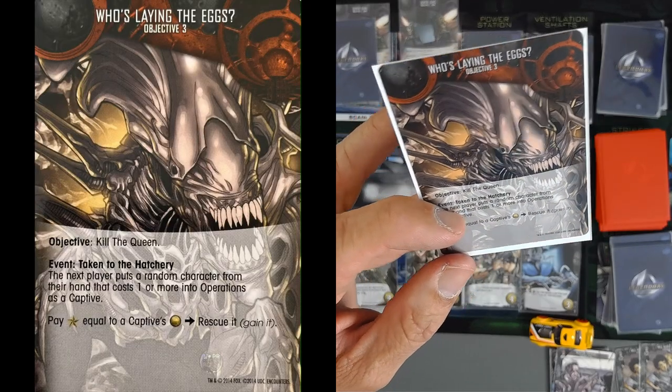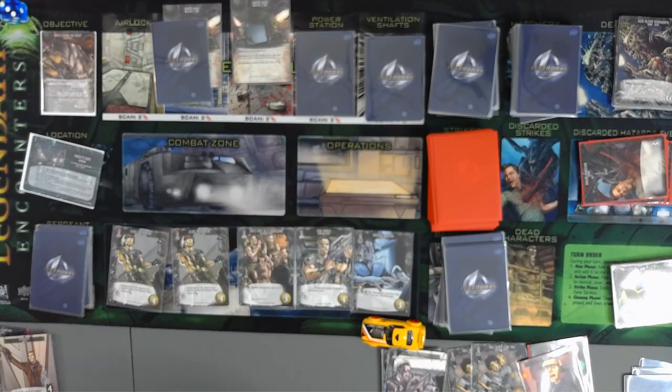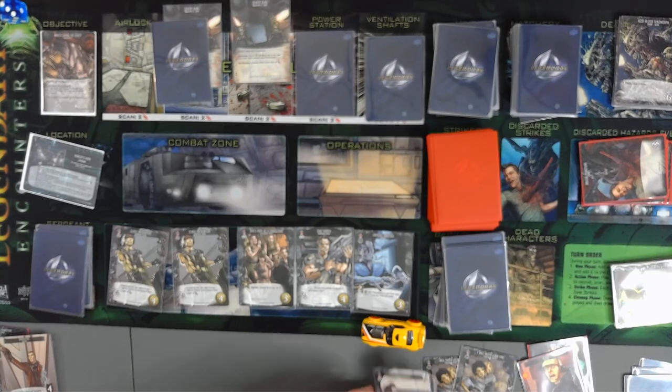Who's laying the eggs? The objective is: kill the queen. We have our guns still up, which is kind of nice, because we'll be able to go ahead and take out — hopefully we'll find the queen in there.